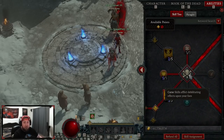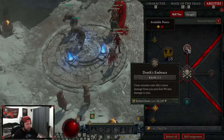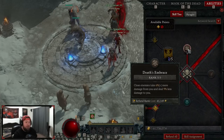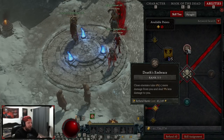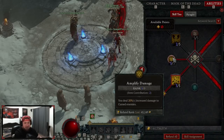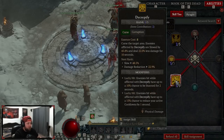In our curses, we're taking three points in Death's Embrace — we deal more damage to close enemies because even though we are an AOE build we're going to be up close and personal, and enemies deal 9% less damage to us. Then we're taking three points in Amplify Damage, plus two more from our amulet, so we deal increased damage to cursed enemies. Every enemy should be cursed all the time, and we're doing that with Decrepify.